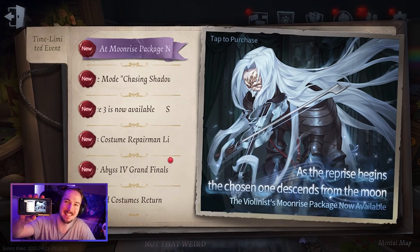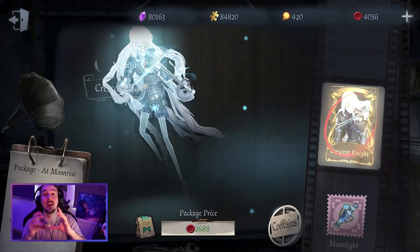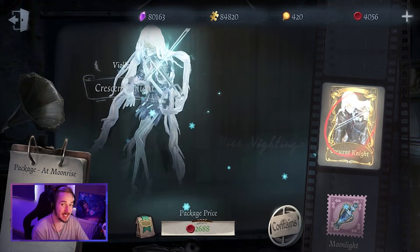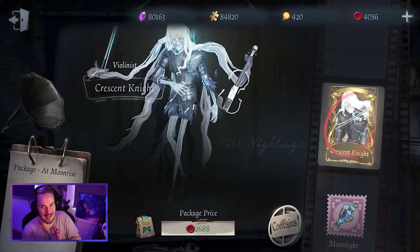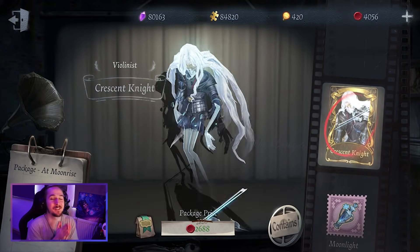Hey Bears! I am the Gaming Grizzly and welcome back to Identity 5. We have a new package in the game called Ad Moonrise. It includes an S-Tier skin for the Violinist called the Crescent Knight, as well as an A-Tier accessory with a special effect called Moonlight. I am very excited to check out this new skin because it looks really really cool.